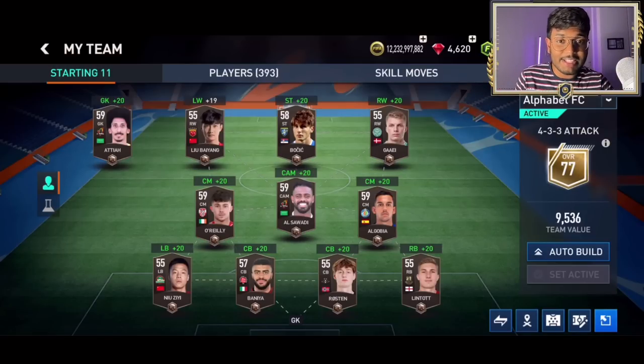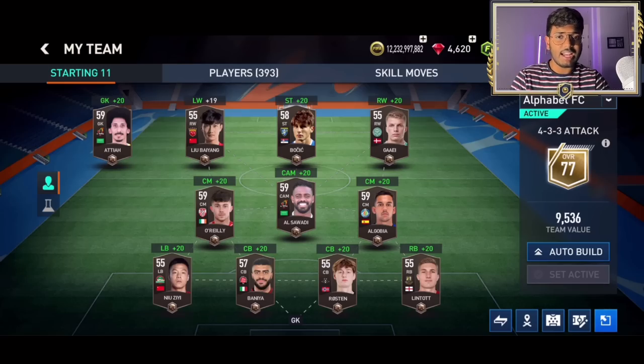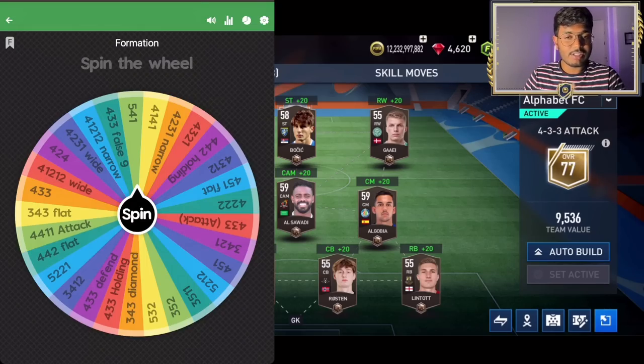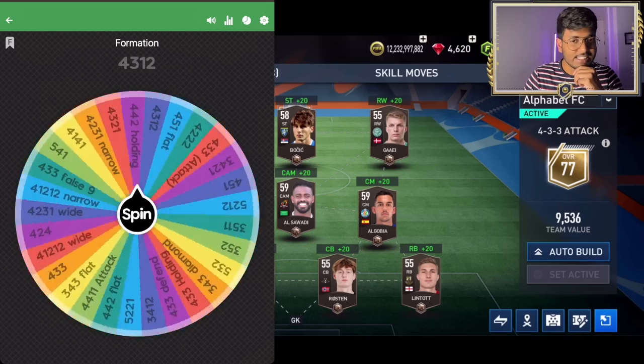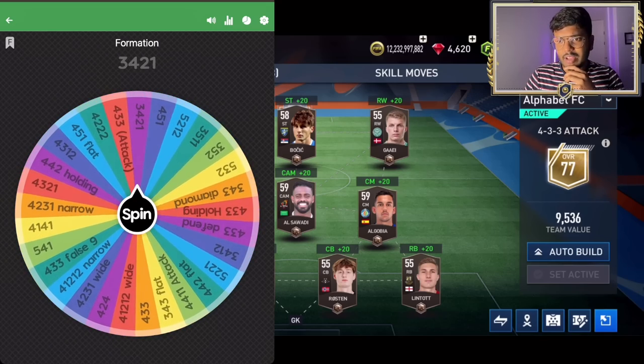Welcome RK gang, it's RK Reddy back with an amazing squad builder. Today's squad builder is quite interesting — I'm going to be using the best player based on the first letter of his name. First, the wheel is going to decide the formation we should use, so let's spin and see. I think it's going to be a three-four-two-one.